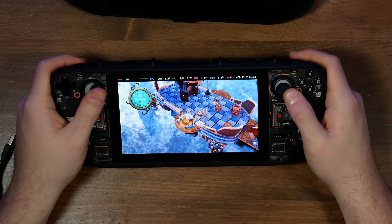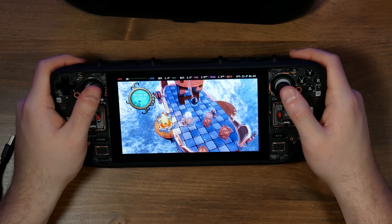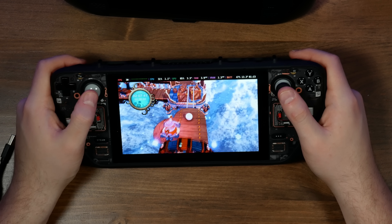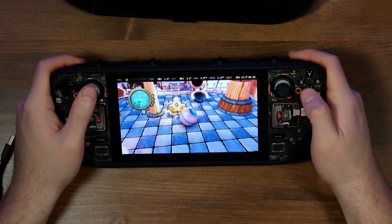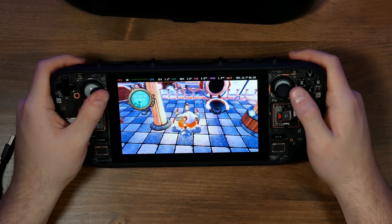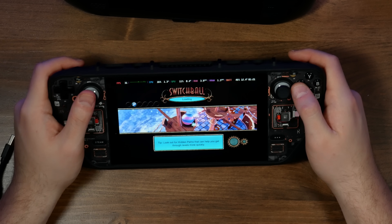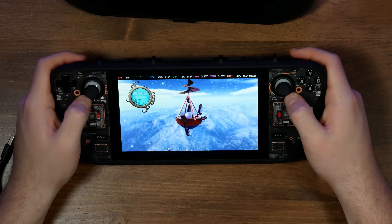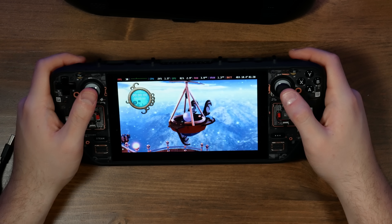Not every game is going to work, obviously — there are still some compatibility issues with a lot of games. Xenia is still extremely experimental, but a lot of them are working now. I believe I'm using the Canary release — it's whatever EmuDeck actually does. This game doesn't seem to have any graphical issues at all. This is one of the earliest Xbox Live releases, as far as I know, and it's the first one I remember playing myself.